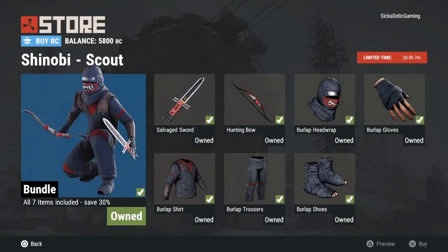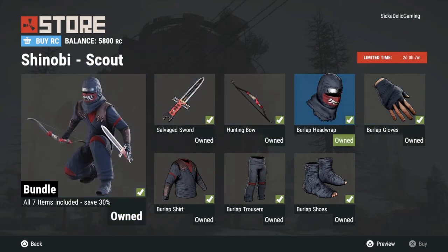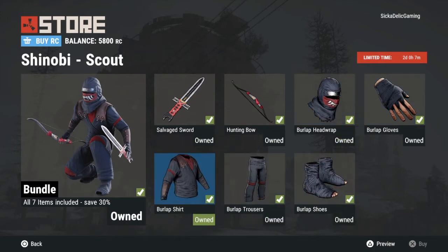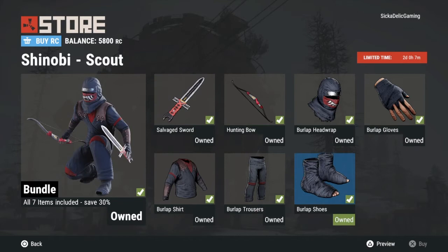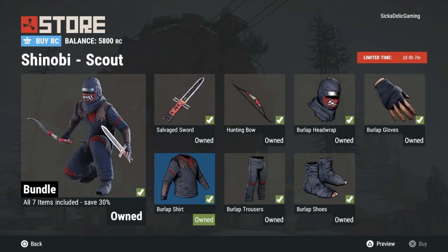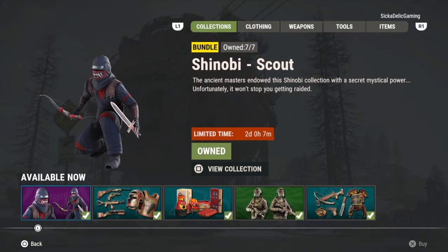So let's talk about this first skin pack, the Shinobi Scout bundle. Inside we have an entire skin set for the burlap clothing — the head wrap, the gloves, the shoes, the trousers, the shirt. We also have a nice skin for the salvage sword and the hunting bow. My opinion on this one, it's a must have. It's so cheap to craft this clothing and it's a blueprint that you start out with, so it helps your game in the beginning especially at night time being such a dark blue. I would recommend it.